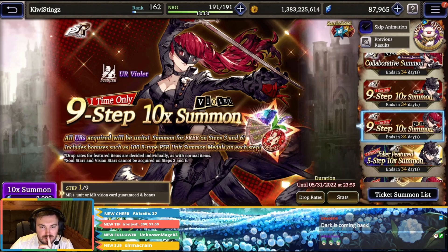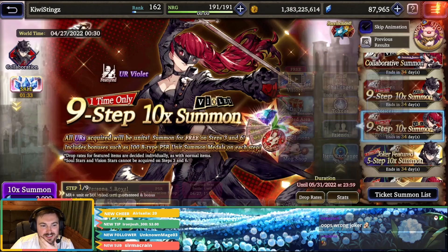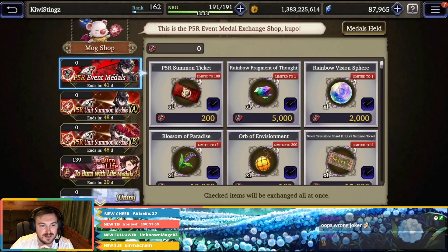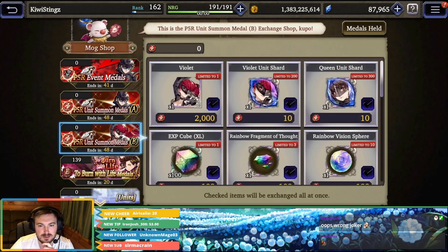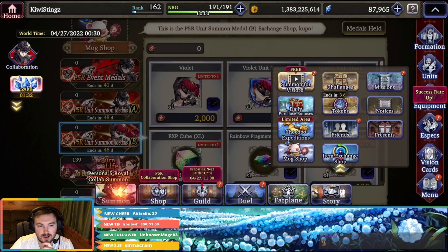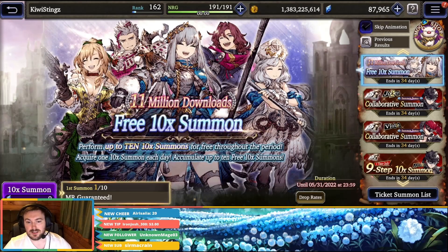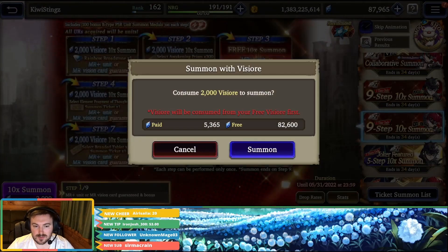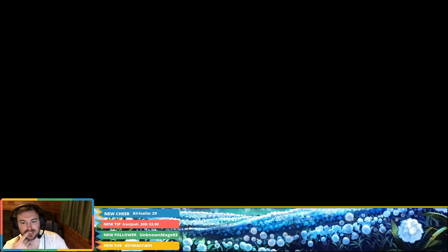So I think we will go on to — wrong Joker! Let me just quickly go into the Mog Shop to double check. Yes, she has a 2000 pity medals. Alright, so we're good. 9-step up — this is fantastic. I love when they have the pity; it makes these 9-step ups worth it to do again. We're going to get blossoms if we have to go all the way, and everything else. Let's go.